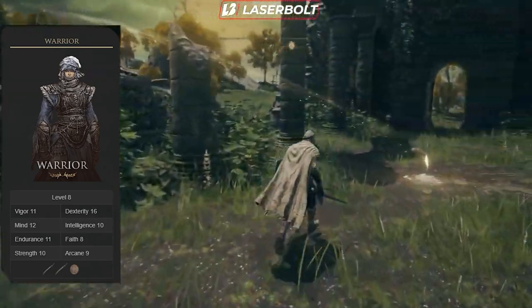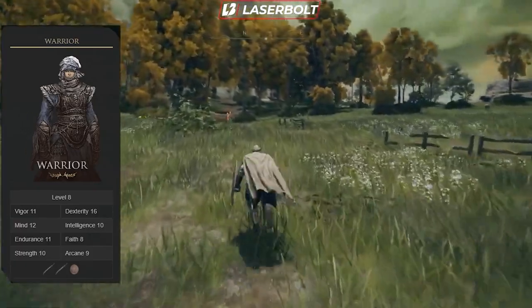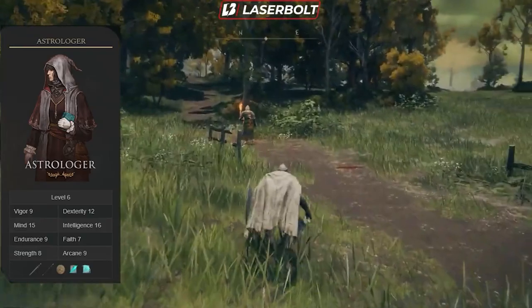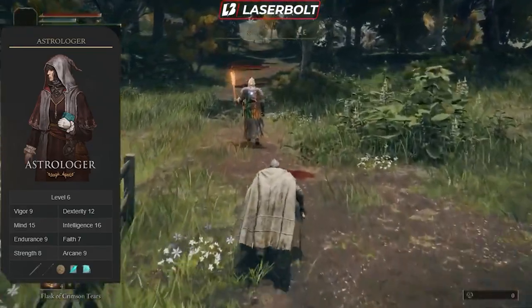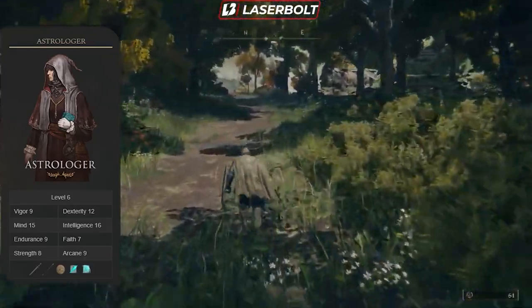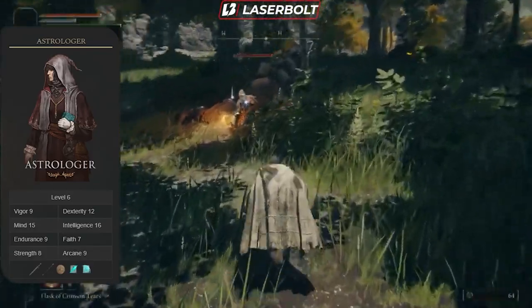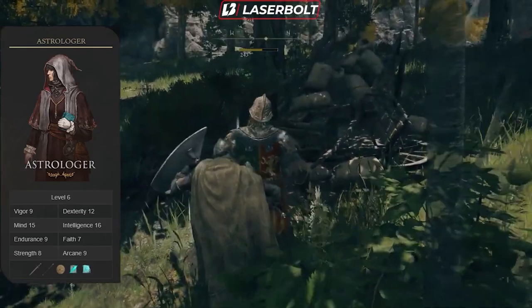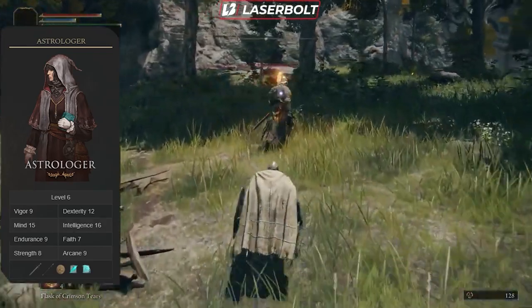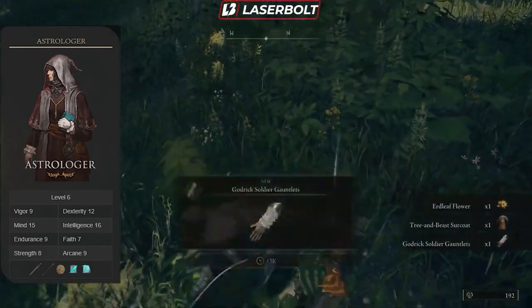Now the best starter class for sorcery — remember, sorcery is very different from incantations, so make sure you separate the two. The class for sorcery is going to be the Astrologer. This class is great for anyone looking to bring chaos to enemies with celestial spells while still having a fighting chance at close range. From the start you can equip the Fallen Witch's staff for casting sorceries and also a small sword to defend yourself. You'll start off with high intelligence and mind stats, which means you can cast sorceries right from the beginning, and plenty more become available as you progress.